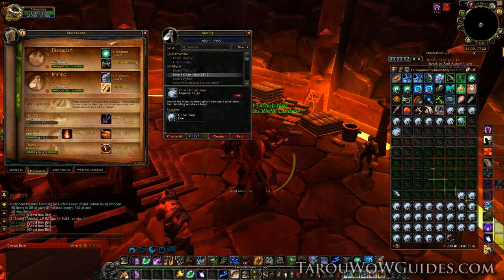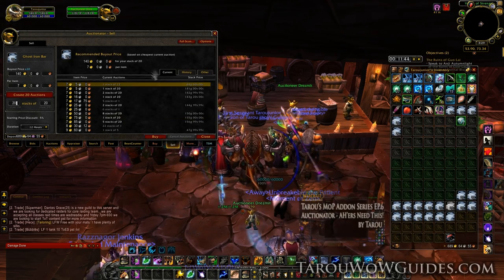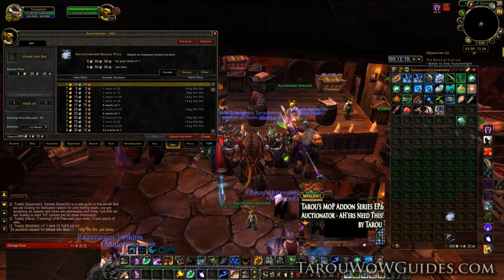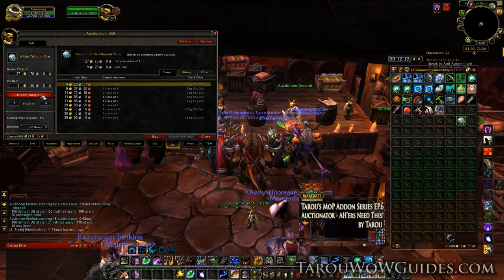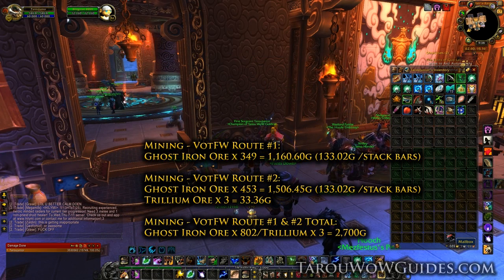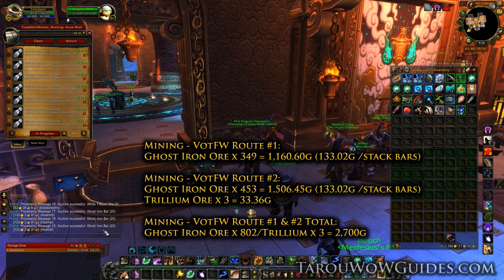With everything smelted we can put the bars on the Auction House for 12 hours in full stacks by using the Auctionator add-on, which I've linked on the bottom right of the screen. After a few hours everything sold without even needing to relist. The two routes combined netted 802 Ghost Iron ore and 3 Trillium ore, giving us a grand total of 2700 gold for an hour's worth of farming.